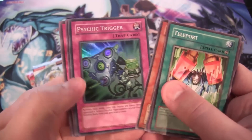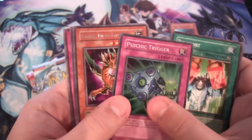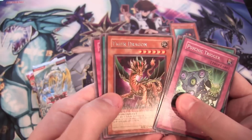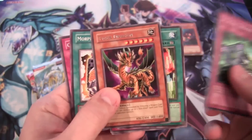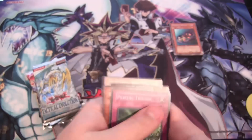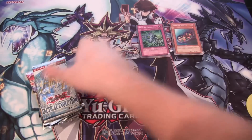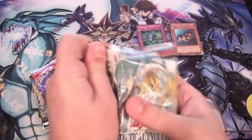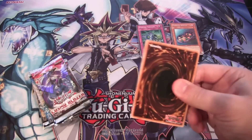We have a Psychic Trigger super rare — at least we got a super rare on our second pack, so that's pretty good. And then Tiger Dragon — I always thought this card was really cool looking, a tiger and dragon mix. And Mortronic — we got a holo, I feel a little bit better now.